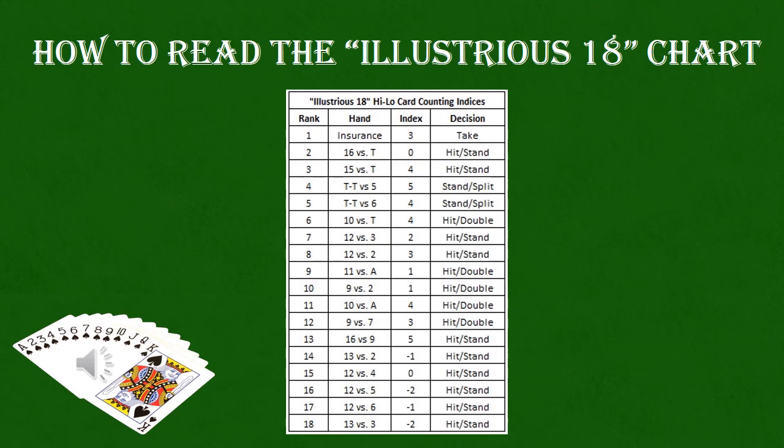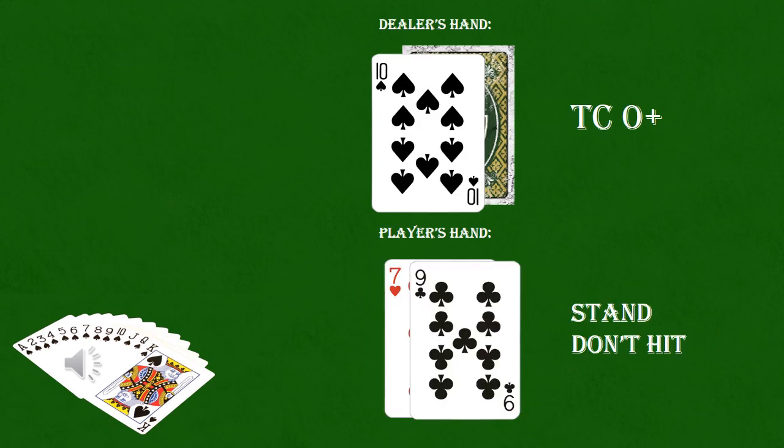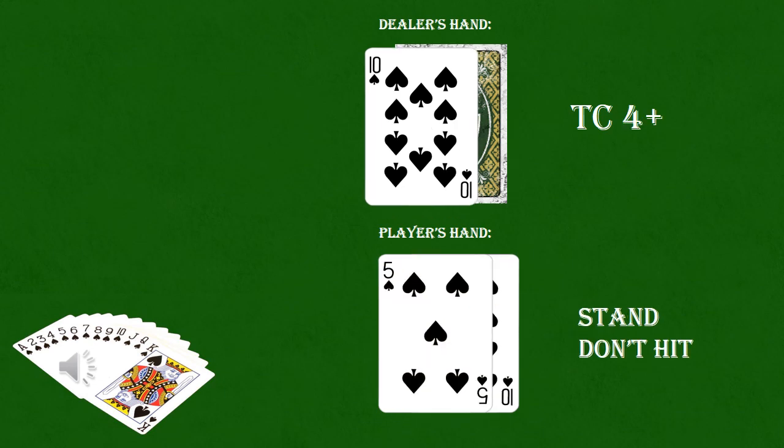With the dealer ace, conventional wisdom says never take insurance. However, when there is a true count of three or higher, you would take insurance. With a dealer 10 and a true count of zero or higher, you would want to stand instead of hit. With a dealer 10 and the true count at four or higher, you'll also want to stand rather than hit.